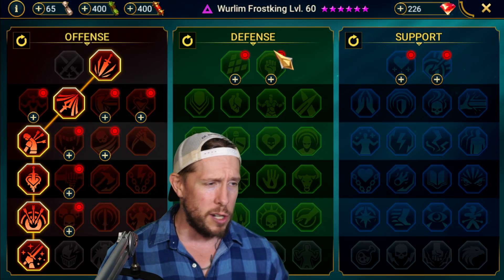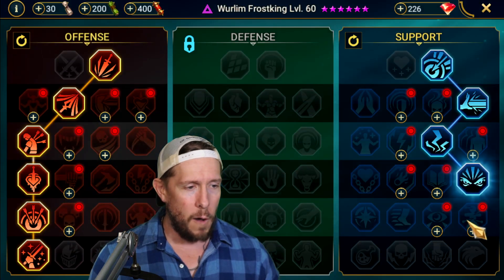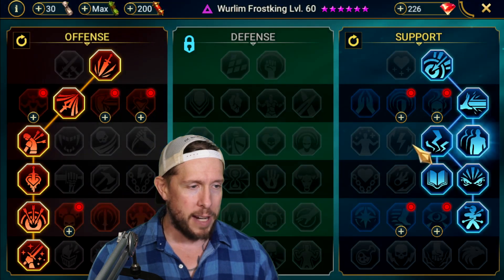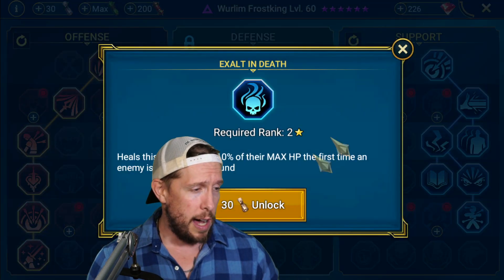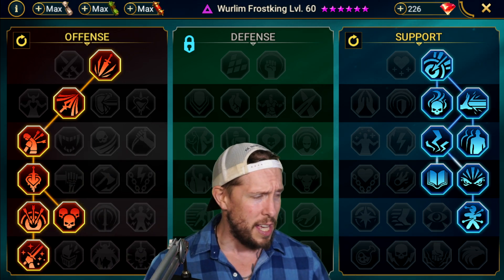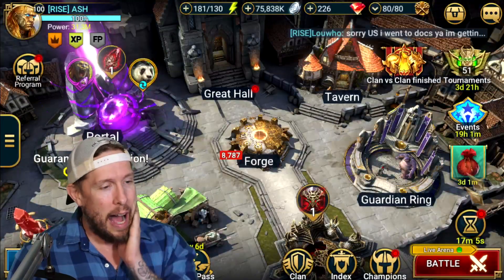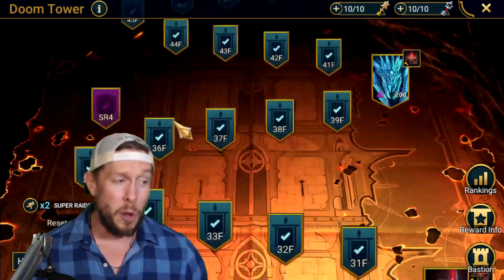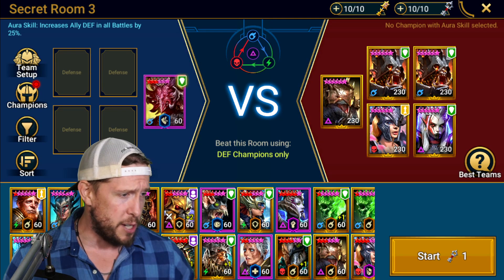For masteries I went down the left-hand side for all-around PVE. I picked up Crit Rate, Crit Damage, Master Hexer for his debuffs, Lore of Steel since I have many basic sets, and Arcane Celerity. You could also pick up Rapid Response — he has one more debuff than buff so you can go either way. I also took Exalt in Death and Kill Streak. For his blessing, I'd go Intimidating Presence — he has that great doom tower aura already, so doubling down on it makes sense. Lightning Cage is another viable option.